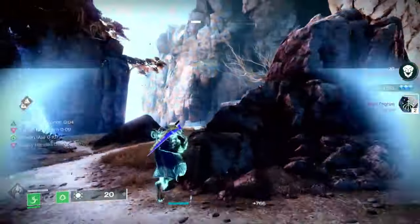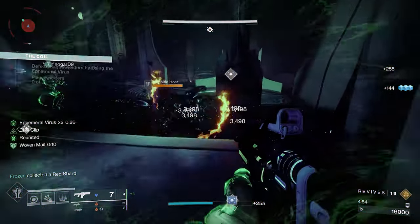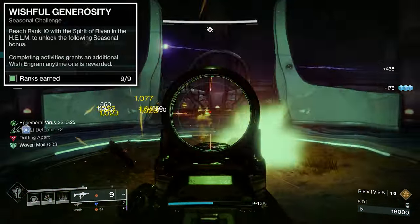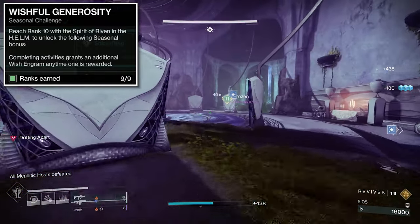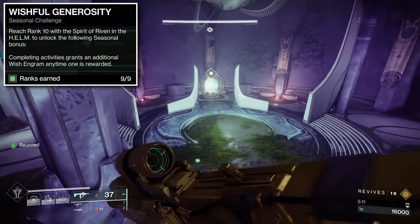I interacted with the resource node and got two Wish engrams. How you can get two Wish engrams is through the challenges in Season of the Wish. Go to Seasonal Bonuses and look for the challenge called Wishful Generosity. Whenever you complete this, you are granted additional Wish engrams — every time you get a Wish engram you'll get two instead of one. Be sure to complete this challenge to get the most engrams possible.